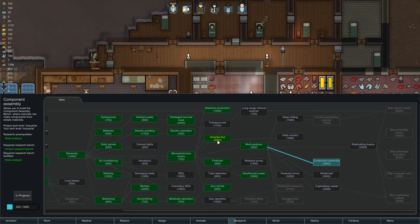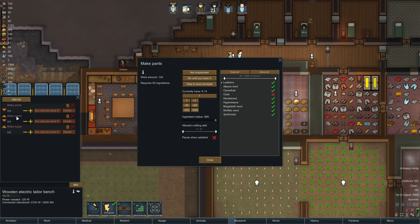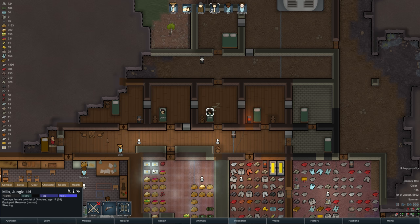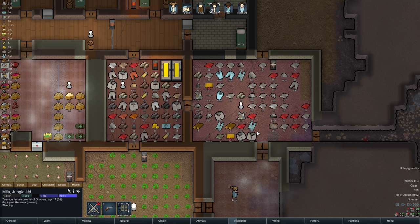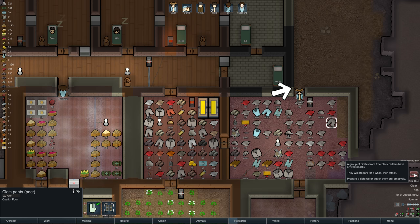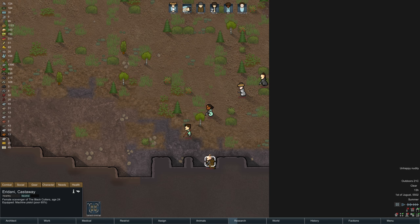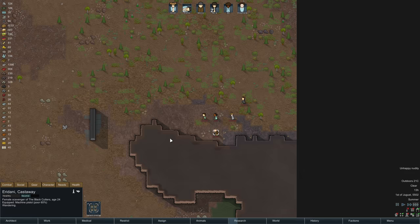Now we do have all the clothing made that we wanted, but I want to restrict cloth — because we want to get some nice clothing. We've got unhappy nudity. What are they missing? Oh, they've got no pants even though we have pants sitting here. Why are they not wearing these pants? Oh, we got another raid ready — crazy! What the heck — these guys are geared, they've got Uzis, three of them have Uzis. Oh geez, we're in trouble. Did it say they're attacking right away? I think it did. Nope — they're preparing.